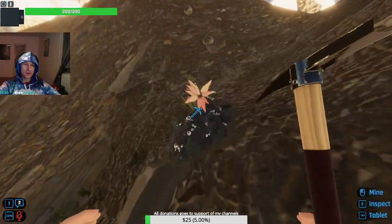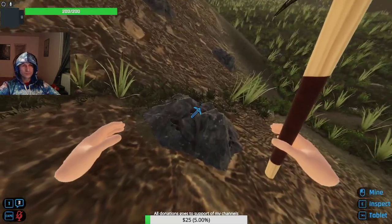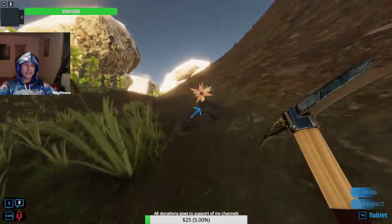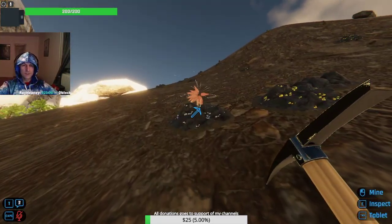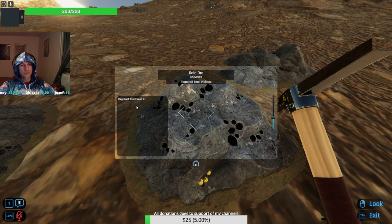Let me see if the gold has spawned now. These ones here — this is iron, so that's level 2. This is coal, so that's level 3. Level 3 is as high as I can mine with this pickaxe. You see that color — I can't mine this one because it's gold ore, which requires level 4.